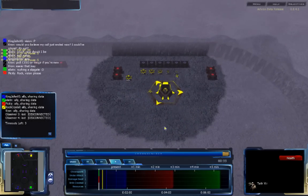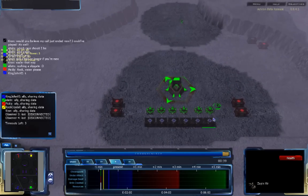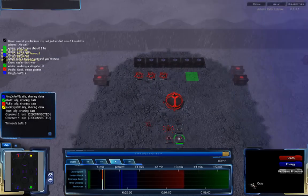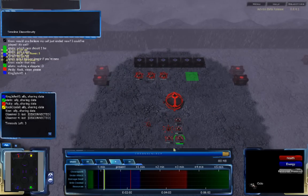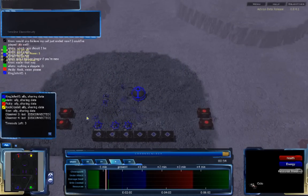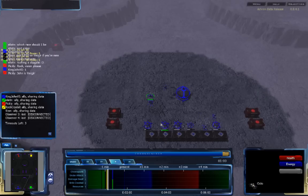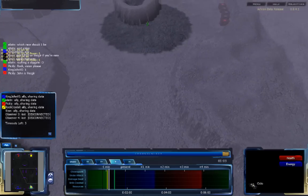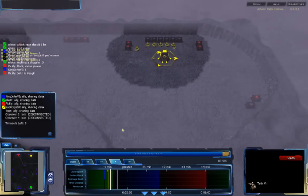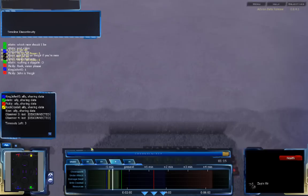Rockcrystal is also going for an economic build, but he's a bit slower. He's going for one Q Plasma, while Eliaden is going for six Liquid Crystal. Pickley is going for a highly economic build with all his Octos used for resource processors. KingJohn6 is also mostly economic, with one extra Octo probably for scouting or to finish the triad. Eliaden's scout is about halfway to Rockcrystal and he's continuing his economic build.